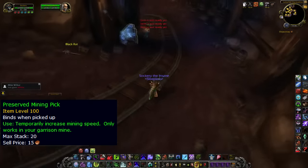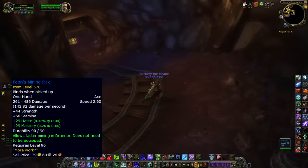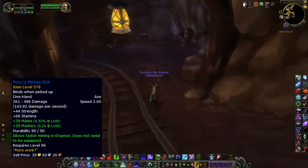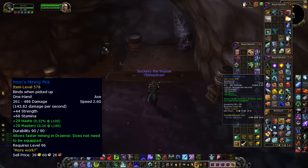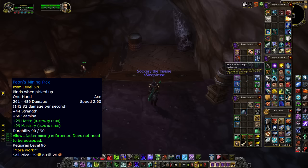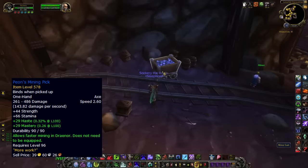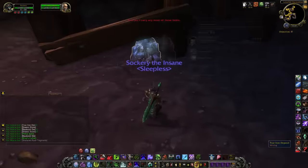The second item you're going to need is a drain or treasure that you can loot once you reach level 96, called the abandoned mining pick. When you loot it, you get an item called the peon's mining pick. With this mining pick, you just keep it in your inventory — you do not need to equip it — and it will half the time it normally takes you to mine the ore nodes in Draenor. And when you use it in your garrison mine, it stacks with the preserved mining pick, making the nodes almost have no cast time while mining.